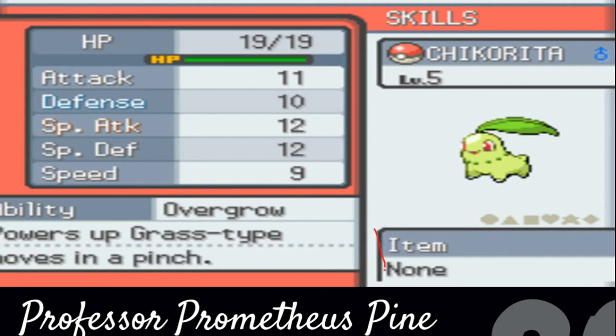And the final block on this screen is the item block. The item block just shows what item your Pokemon has. My Chikorita, since I literally just got it, has no item. But say, later in the game, if I attach an Oran Berry to Chikorita to hold, it would have Oran Berry in it. Same with, like, an XP Share or the like.